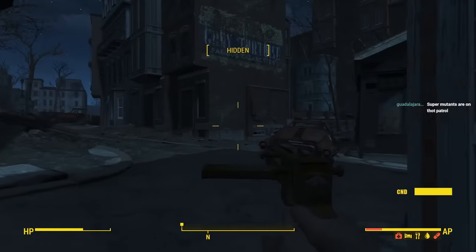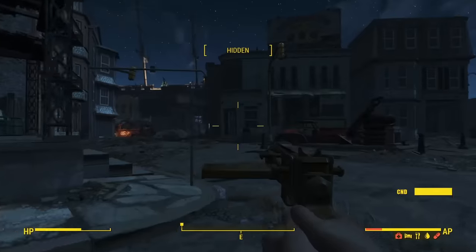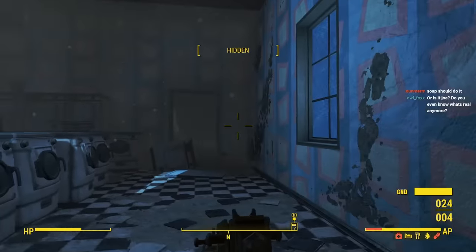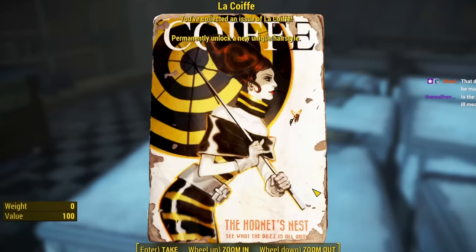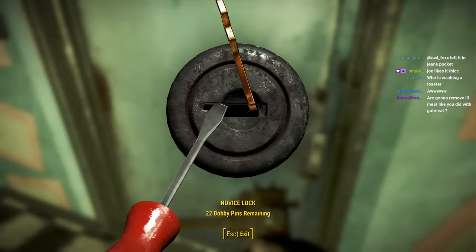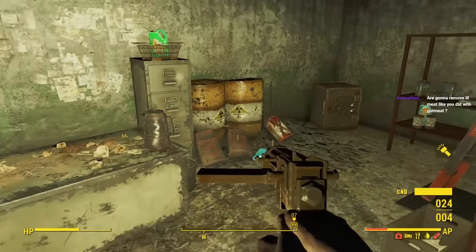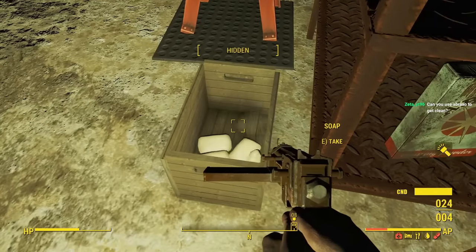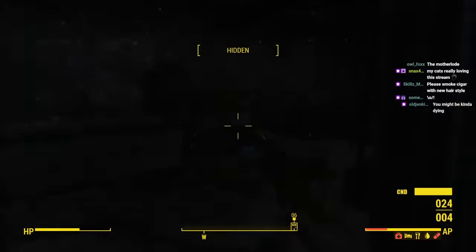Next, we made our way to the sanitation mecca — Charlestown Laundry. Should be somewhere around here. Is that it? I think that's it — the white door. That's a real door, not one of these fake doors. Charlestown Laundry. Oh, this is lovely. Permanently unlock a new unique hairstyle: the hornet's nest — see what the buzz is all about. This is the soap room. They keep it locked up because they know the expert soap goblin is about to gobble it all up. There's irradiated barrels. The soap! The soap box! Yes! The motherload! I'm not even gonna bother with the safe — we got the real treasure.